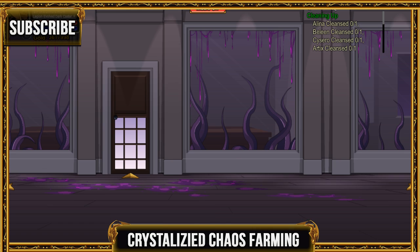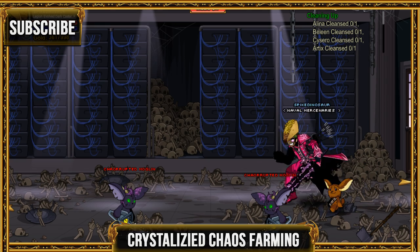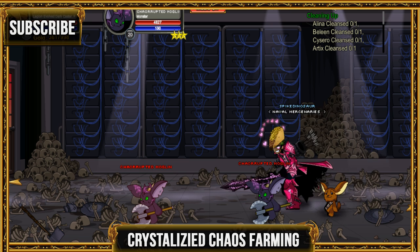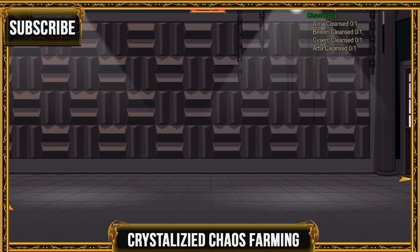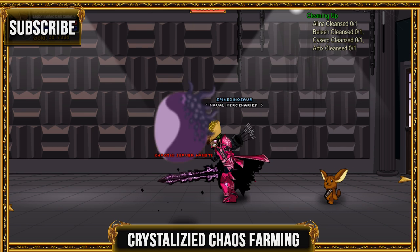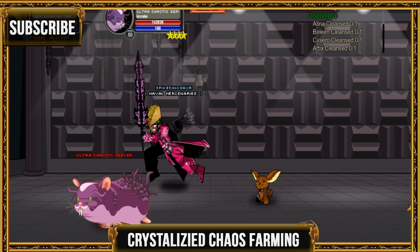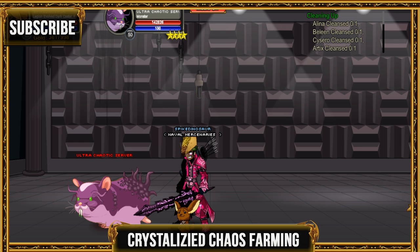If you get a ton of people to do the 'More Hamsters' quest, keep in mind the Ultra Chaos boss has a ton of HP. I recommend using the Kaeruptor weapon — it truly does help. The Ultra Chaos Chaotic Hamster has a lot of HP, so if you do it by yourself it'll take longer, but with five or more other people you'll definitely get it done much faster.